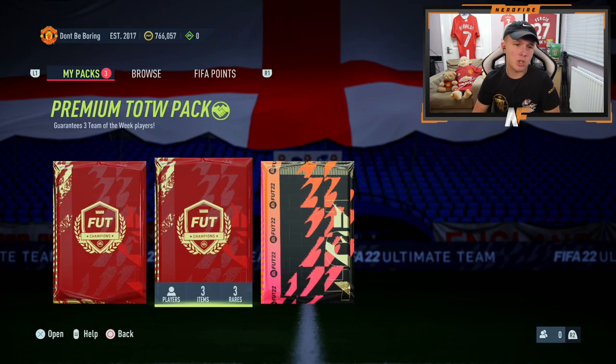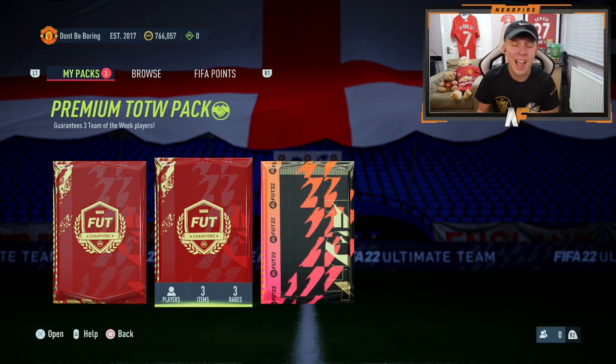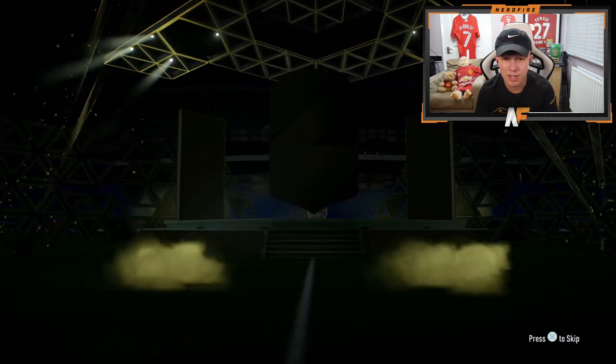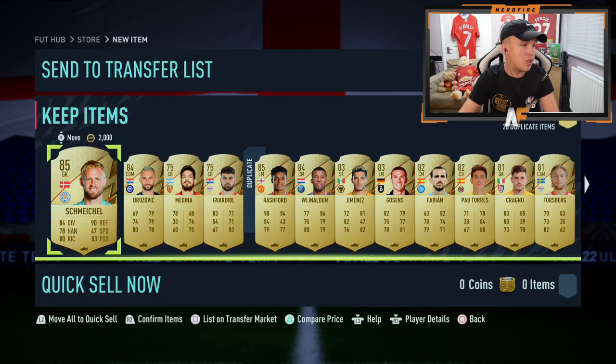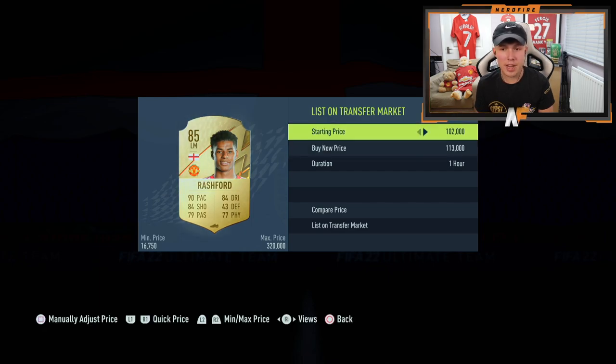So we've got the two premium Team of the Week packs. Maybe we open one since it is the first week. We've got the ultimate pack - this is my first ultimate pack on FIFA 22 that I've opened. Show me a walkout... Oh wow, Rank 1. Yeah, Rank 1 was definitely worth it. Unless it's the heroes behind it. Actually, I'll take Rashford - he's decent. Is he still 100k? 116k. That kind of puts it back a little bit. Little Marcus Rashford, but not great.